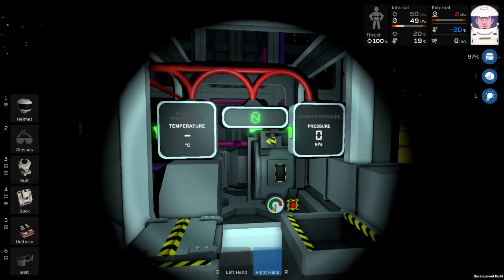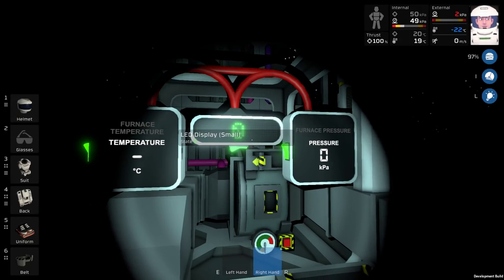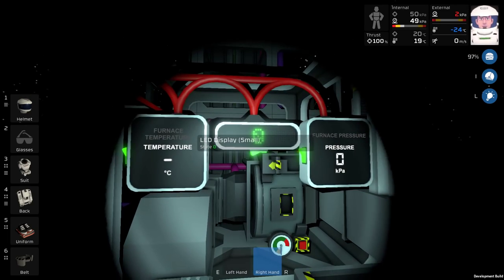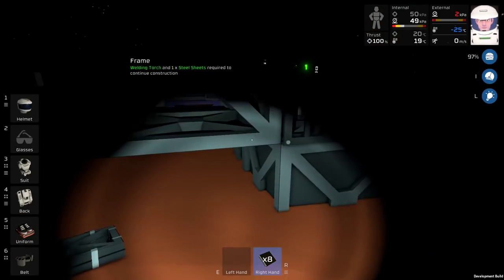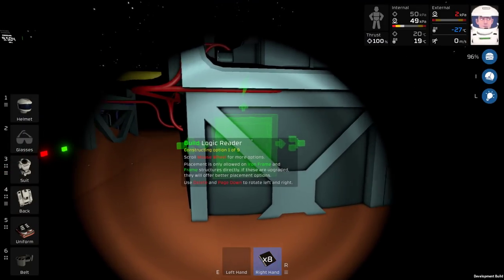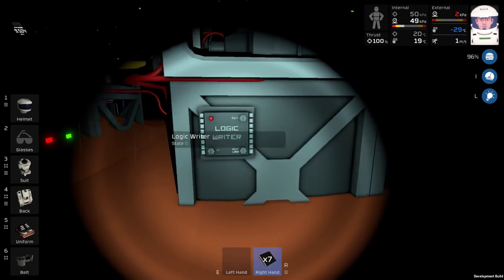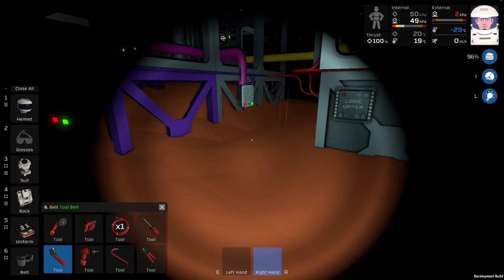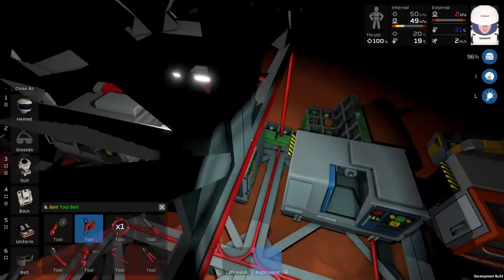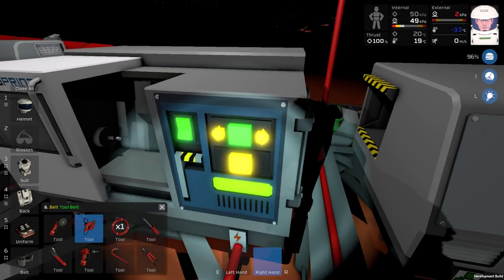So we have the temperature and pressure, but we don't have the display for how many contents have been processed, which will eventually go here. I have Logic I/O to do that for me — fancy, right? So we need maybe just a writer. I haven't really thought this part out. I'll need more cables, so more cables is top priority. Let's go crank some cables out.